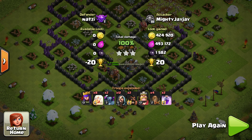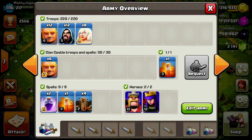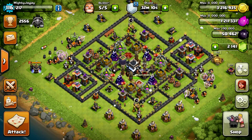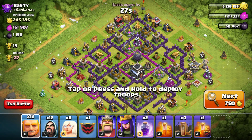Decent loot as well, even though it's dark elixir that I really want. For the next army I'm going with basically a queen walk with some giants and wizards. Taking four earthquakes still as well - I want lots of dark elixir. Let's go.